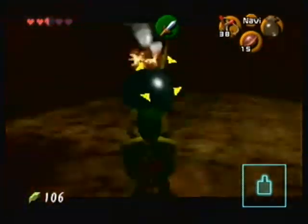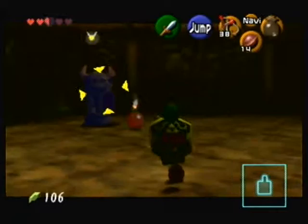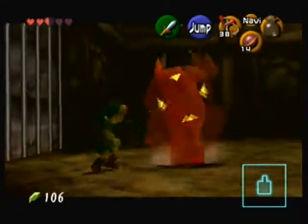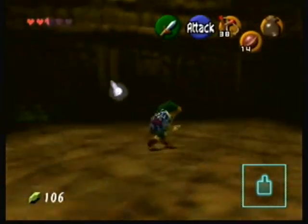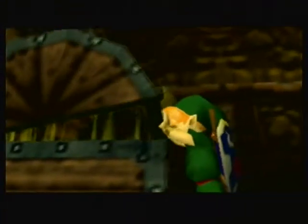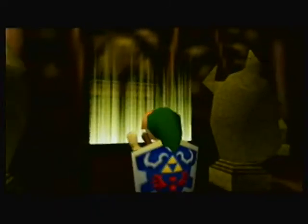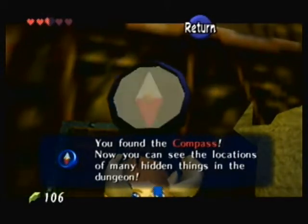Bomb it! Stay still for a second. You bomb it and get down. It will blow up, the door opens up, and we open a big chest. What do we got? If I'm correct, this is the compass. They stuck those two really close together in this dungeon for some reason.